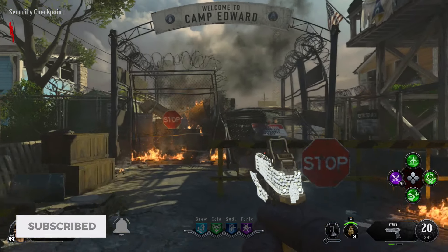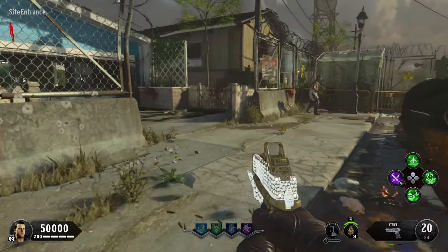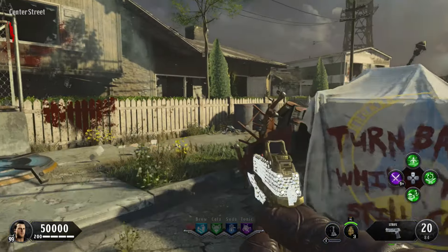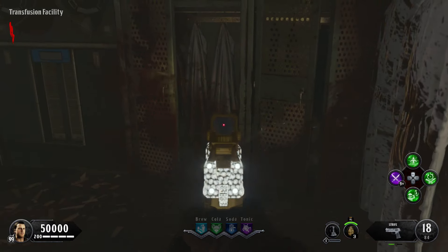The first part location is inside of the transfusion facility. From spawn, go straight all the way out to where the main nuketown is, except before you get into the main nuketown, take a left into the transfusion facility and immediately look on the right inside of this locker.